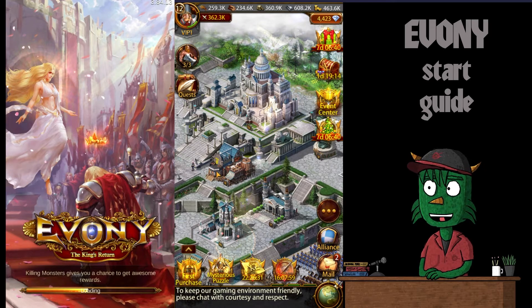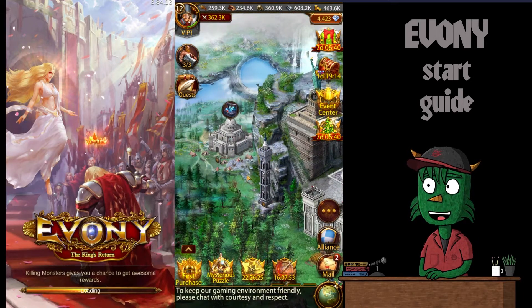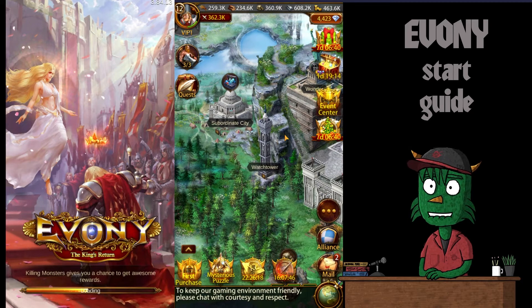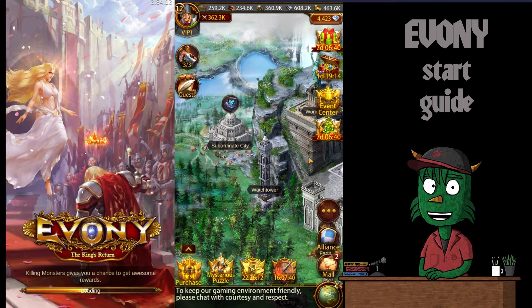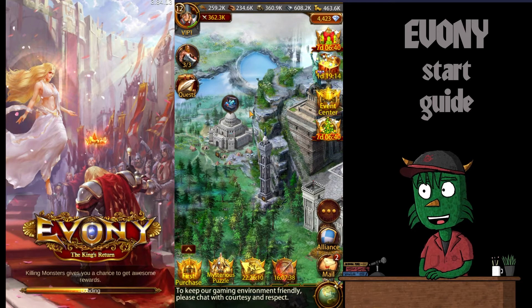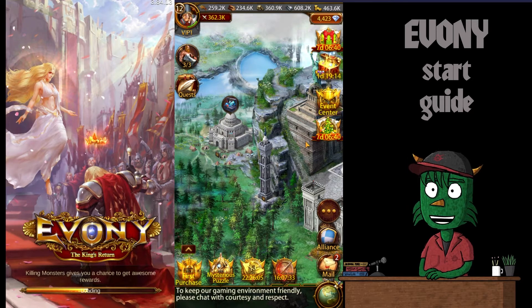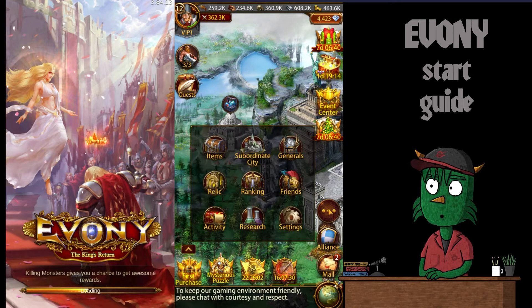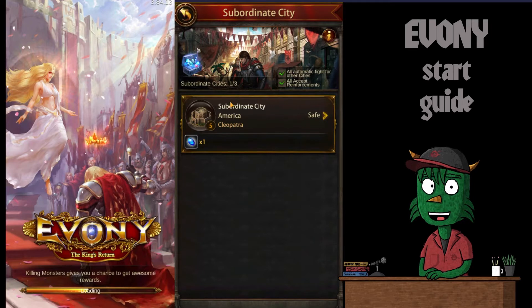One of those things is it opens up our access to the subordinate city, which is over here. If you swipe with your finger or hold the mouse button down as you move around, it will put a label on things for you. Now you can see we have something going on over at our subordinate city. To access the subordinate city settings, we go into the three dots and then subordinate city.